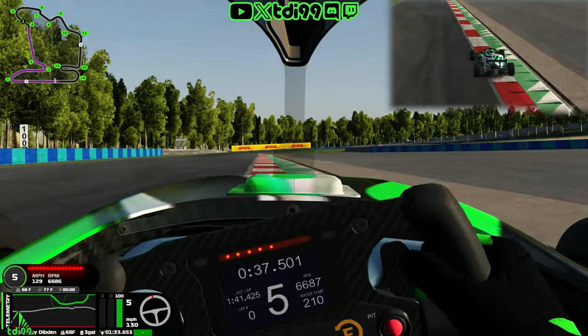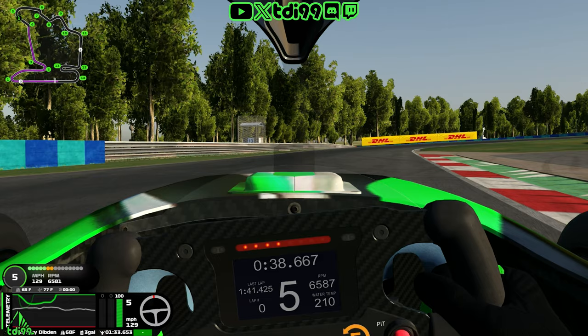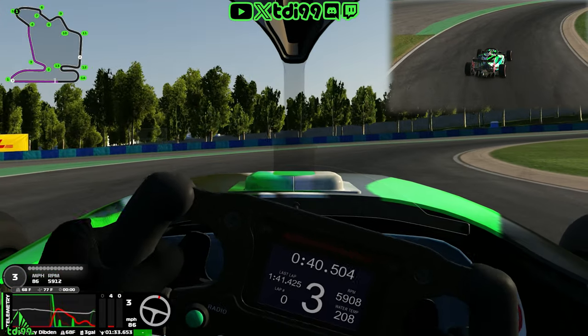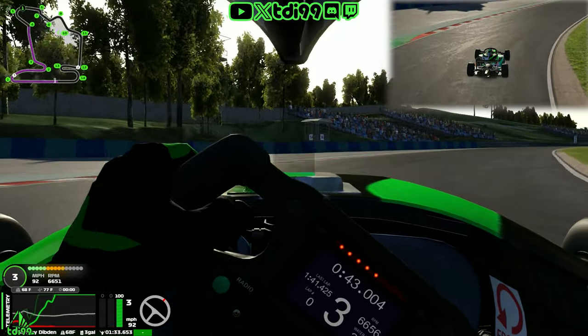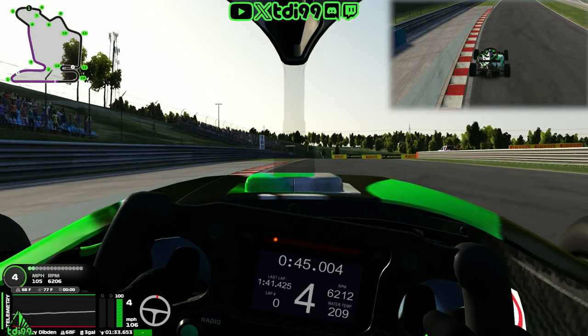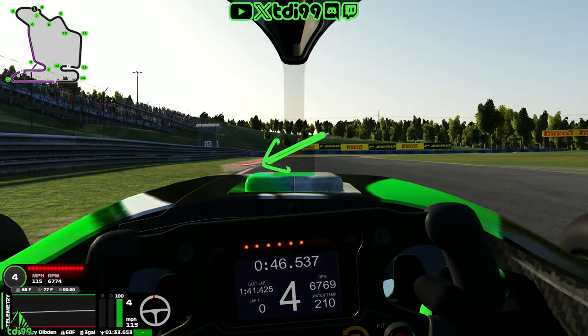Turn four is very nearly flat — just touch the curb, turn off of it, then lift slightly to get a little more rotation. Be careful on this curb as you can bottom out and spin. Approaching turn five, use the end of the barrier on the left as your braking marker — very very gentle — but watch the rear end stepping out as the rear tyres get a little hot. Also be careful not to run too far wide on the left as that's an annoying off-track.